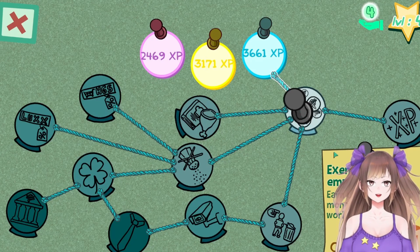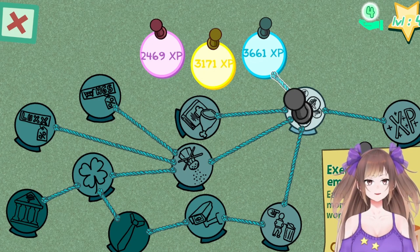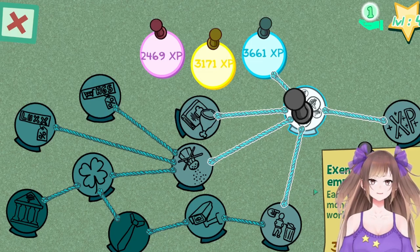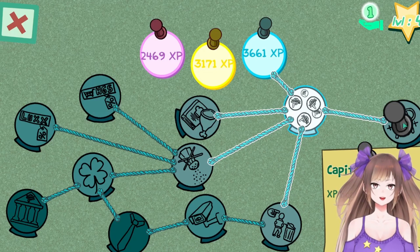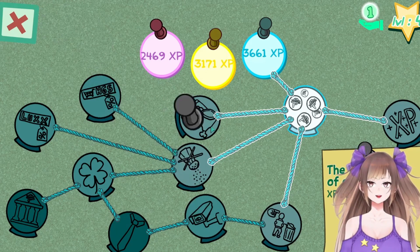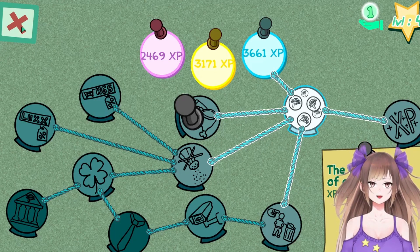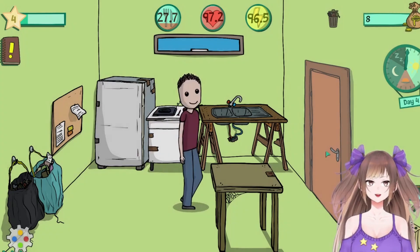We're gonna be an exemplary employee, starting up to 20 percent more money. I don't know how many points we have — three points here, okay, that's good. It doesn't even let you see what it does without having the XP for it, so whatever. Maybe let's go to work.